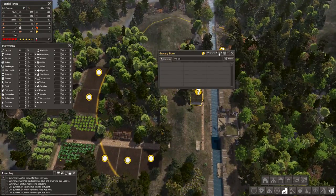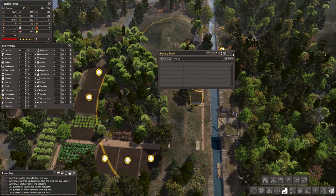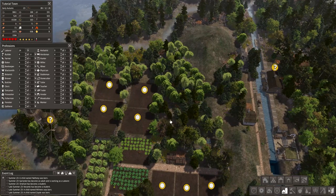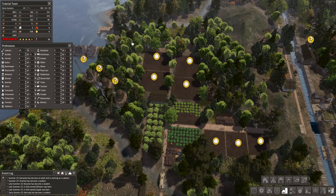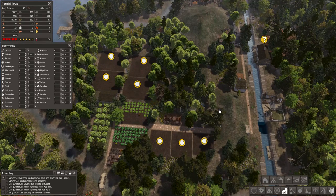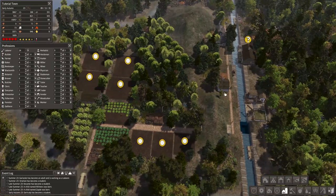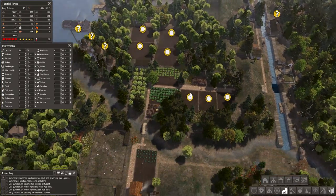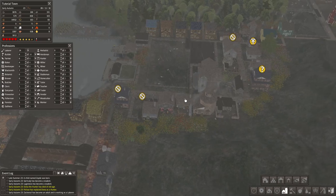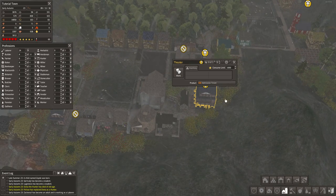We've already got our grocer in — I'll put one person in there to supply these houses. I could put some housing along this side too. The key is we want to limit how much people have to walk to get things.